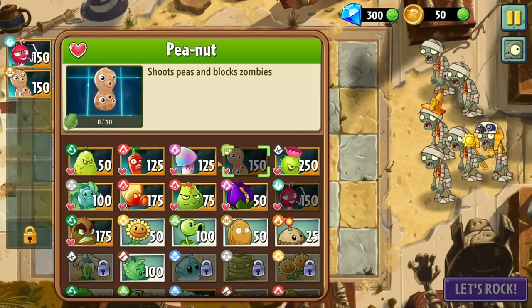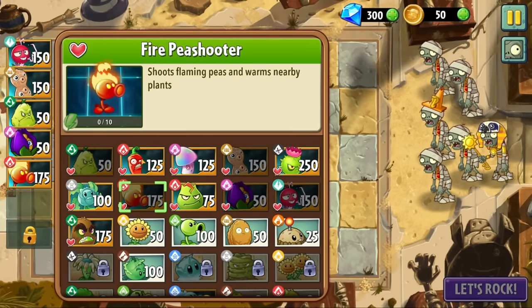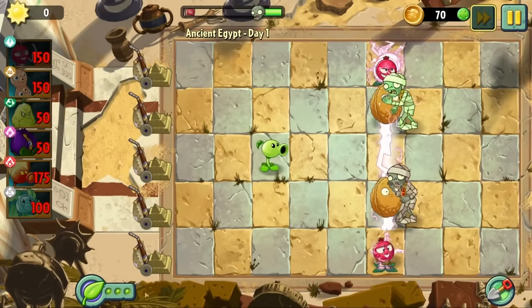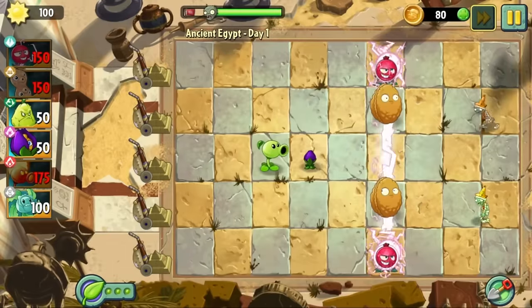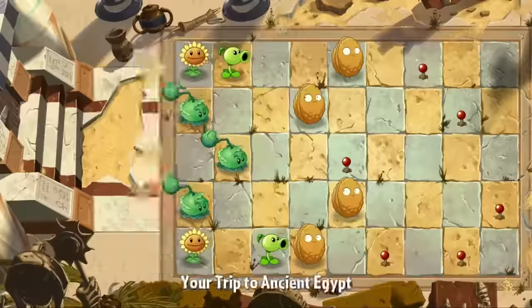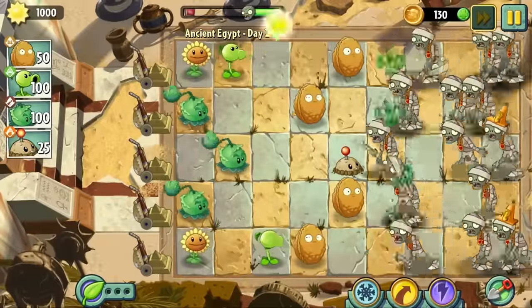None of the modern day tutorial levels are possible because I am not allowed to choose my own plants. By day one of Ancient Egypt, I'm allowed to choose my own plants, so I go ahead and favorite all of my Gemiums and select my loadout. I'm still learning in these early levels, so you won't see much of a strategy until later levels.